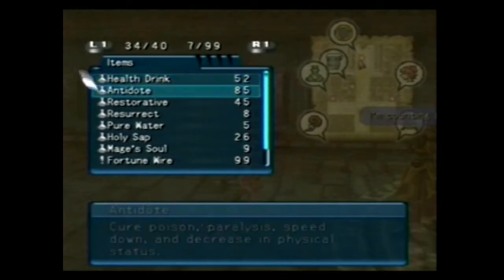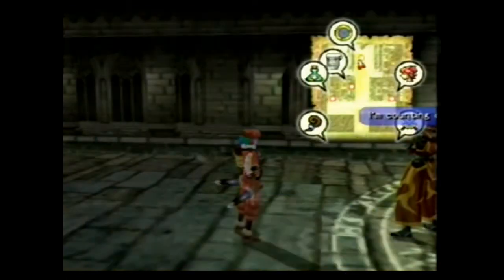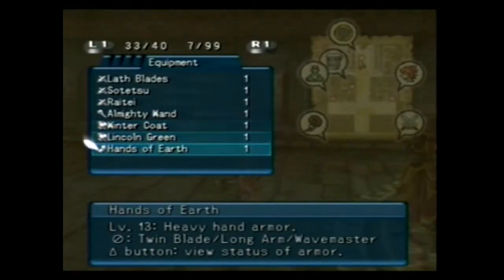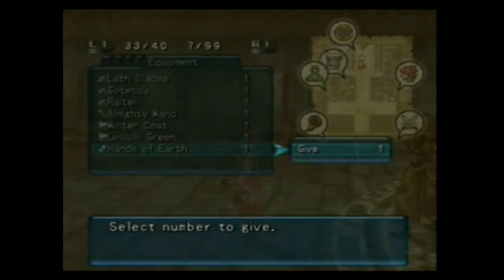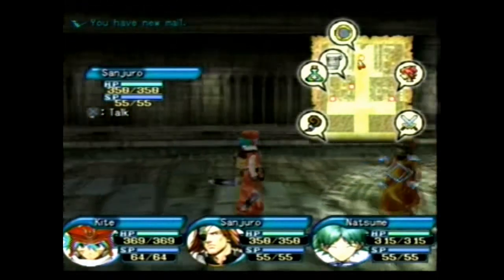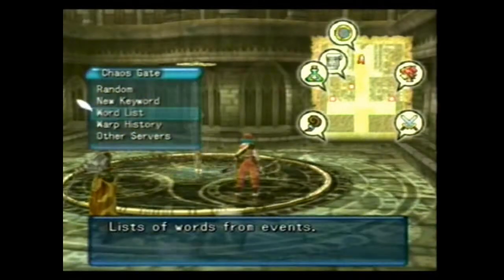Do I have anything level 13 or up in equipment I can give him? Here's one. This also gets his affection up really fast. I don't think he had this, but it won't hurt to give it to him. Cool. I've got nothing else to give him right now, so that's what he's going to have to deal with.